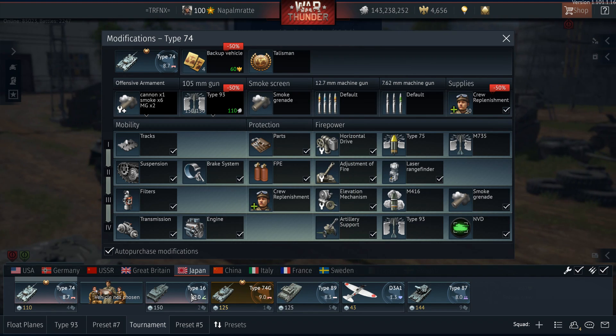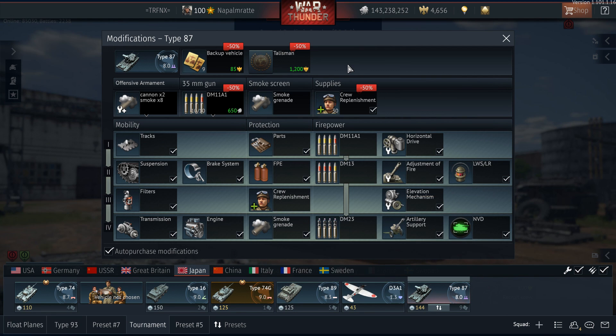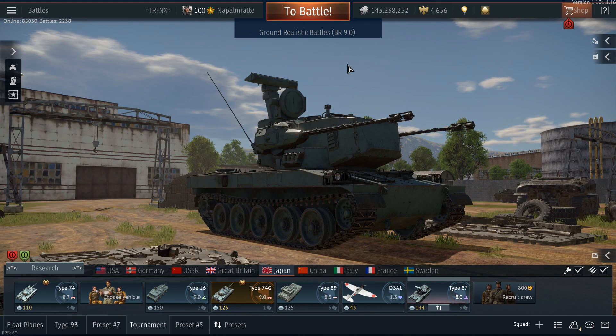Looking at talisman costs in golden eagles: the Type 16 costs 1,400 GE and the Type 87 costs 1,200 GE, so that's roughly the range of investment with the 50% discount applied.